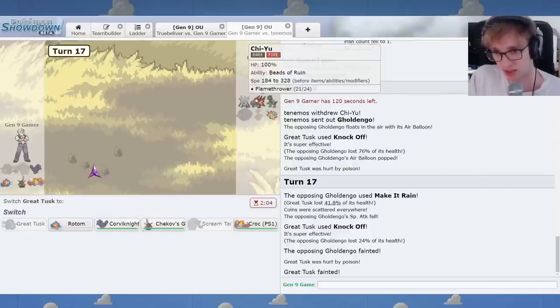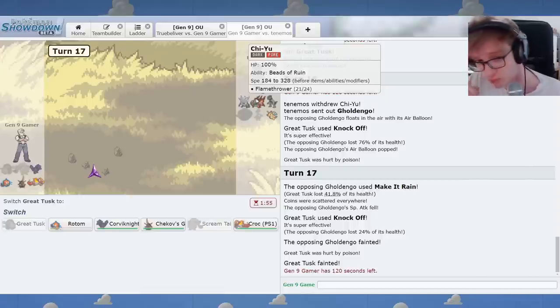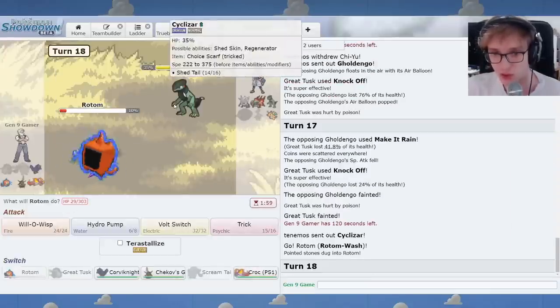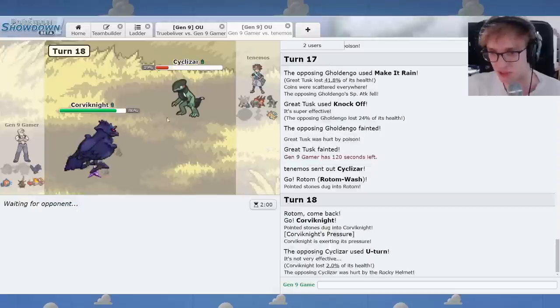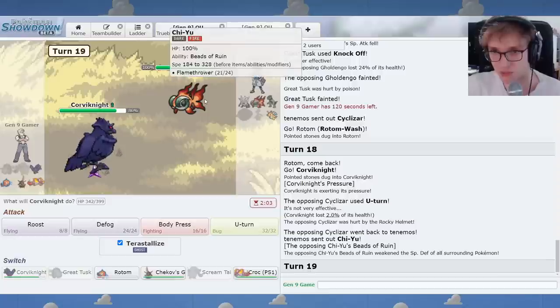Chien-Pao is just impossible to handle here. The combo of Chien-Pao and Annihilape are pretty impossible to deal with. Rotom's too low. I think you're going to Chien-Pao. Wouldn't Corviknight simply be able to Defog here? And now you go Chien-Pao. This is a problem. Because I really thought you would go straight to Chien-Pao, because it threatens everything. I can Terra Ghost and Body Press you. Will that kill you? Let me check.